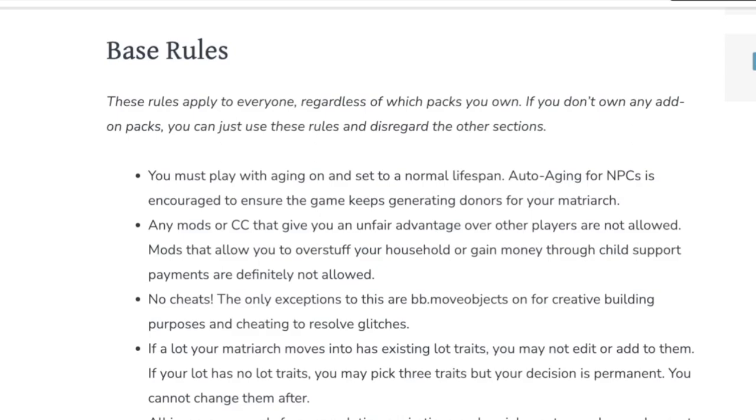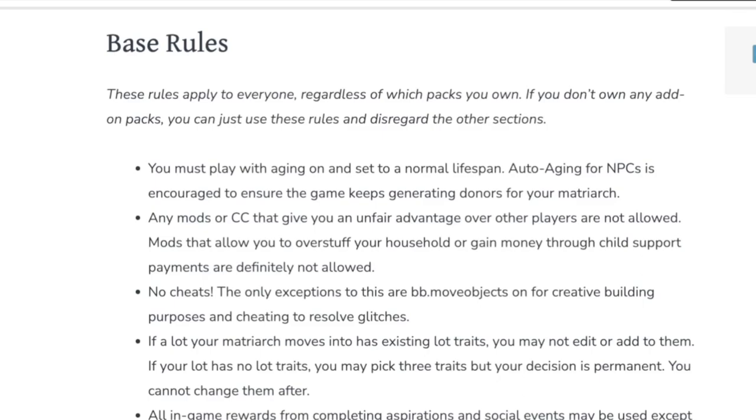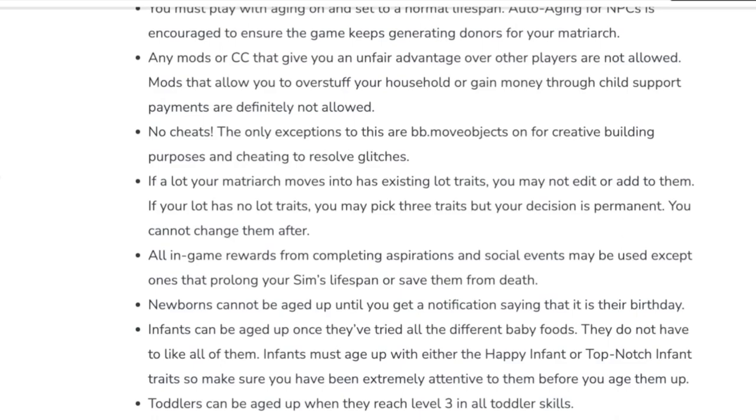First things first, we should probably look at the rules. Base rules: you must play with aging on and set to a normal lifespan. Any mods or CC that give you an unfair advantage are not allowed. No cheats — the only exceptions are bb.moveobjects on for creative building and cheating to resolve glitches. If a lot your matriarch moves into has existing lot traits, you may not edit them or add to them. All in-game rewards may be used, except ones that prolong your sim's lifespan or save them from death. Newborns cannot be aged up until you get a birthday notification. Infants can be aged up once they have tried all the different baby foods — and infants must age up with either the happy infant or top-notch infant traits, so make sure you've been extremely attentive to them.